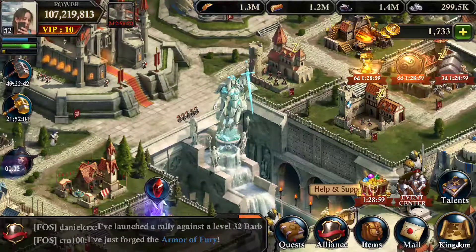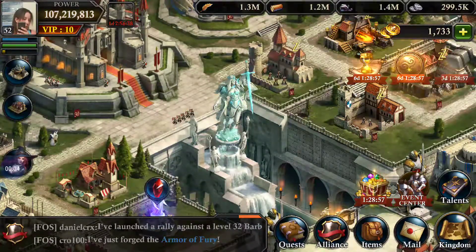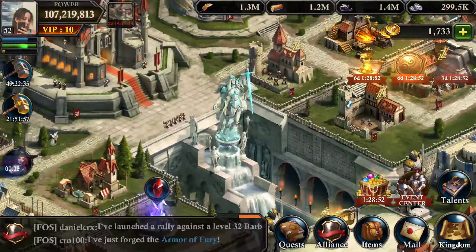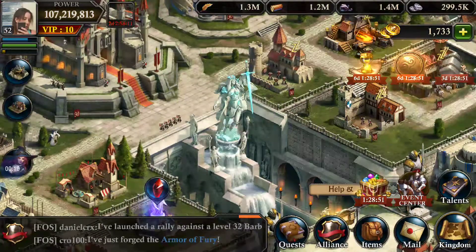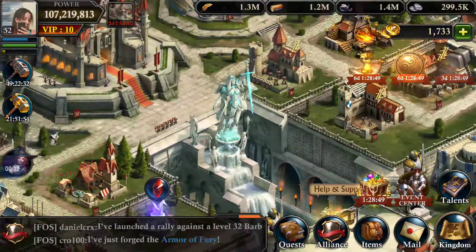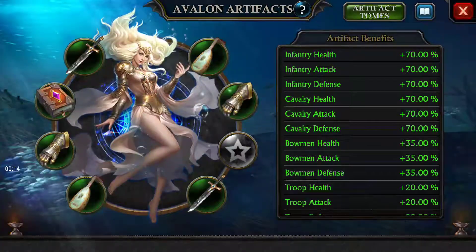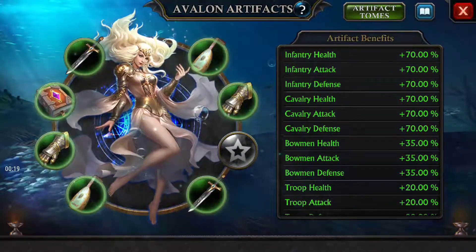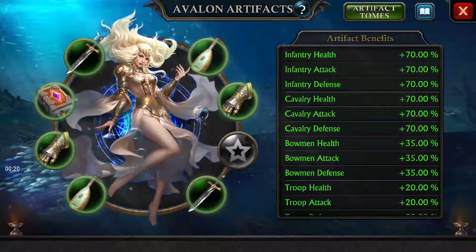I figured I'd make a quick video on the artifacts for my GOG friends. So you see this big ol' statue in the middle of the city that wasn't there before? We're gonna tap on it, and it'll open up this. As you can see, I have all but one of them unlocked.